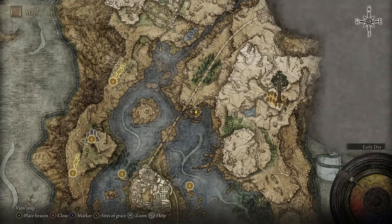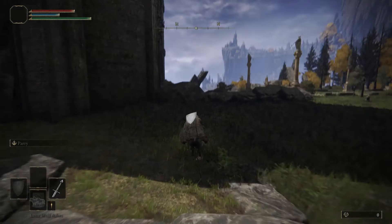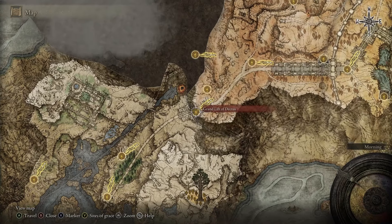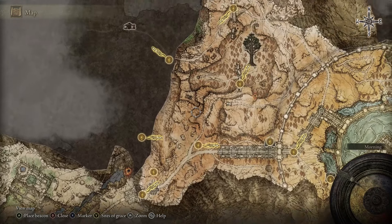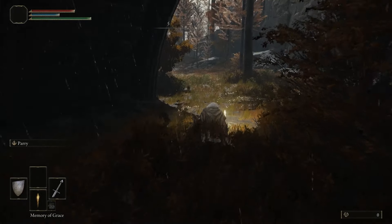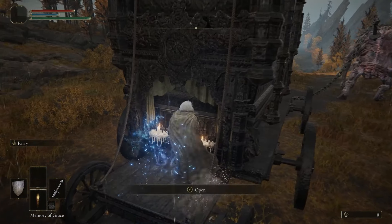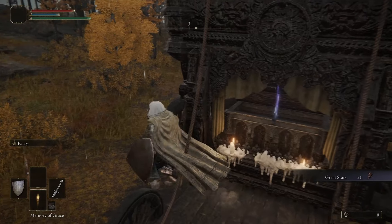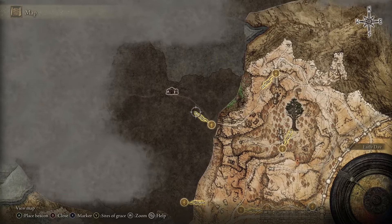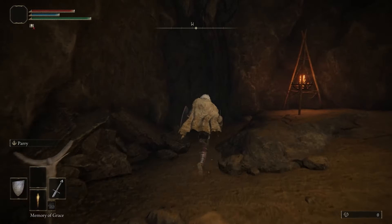After obtaining the prayer book, go back to Liurnia of the Lakes region and use the air vent over here on the map to unlock East Raya Lucaria Gate. Use the Grand Lift of Dectus and gain access to the Altus Plateau region. Head to the first spanning grey bridge and use the portal to teleport to the other side of the crumbling bridge. Unlock the Site of Grace below the bridge, follow the road south-west, and you will encounter a moving caravan. Simply jump on the caravan and open the chest to obtain the Great Stars Great Hammer. Keep following the road and head to the Corpse Stench Shack to obtain the Golden Vow incantation. Afterward, head to the Sealed Tunnel to obtain the Miner's Bell Bearing II.